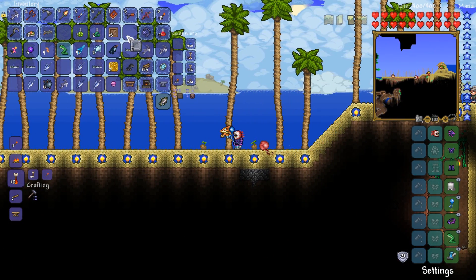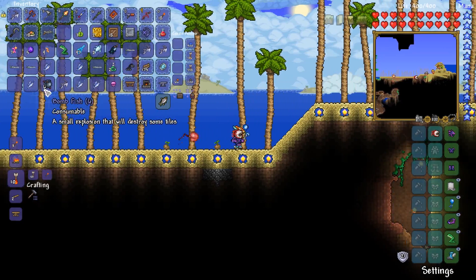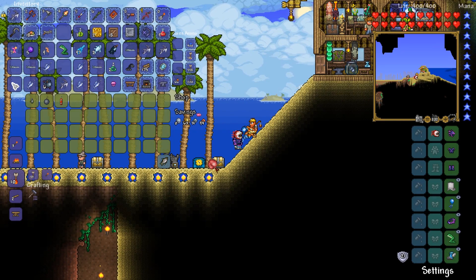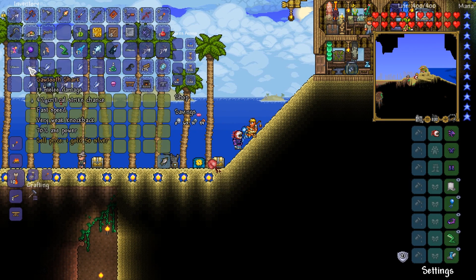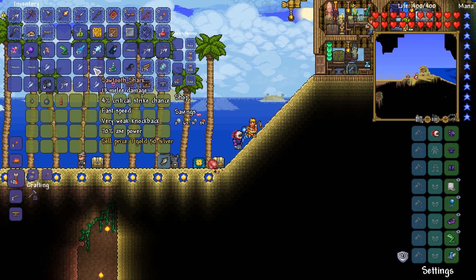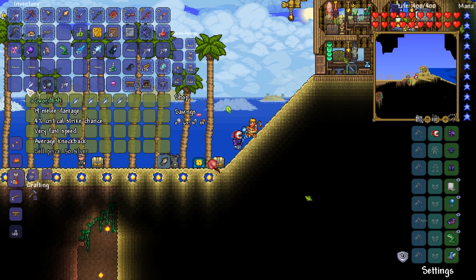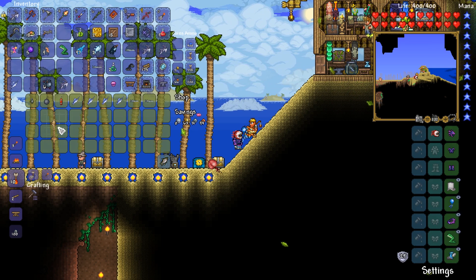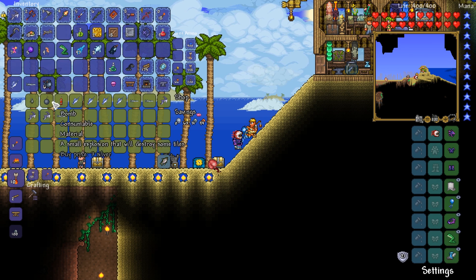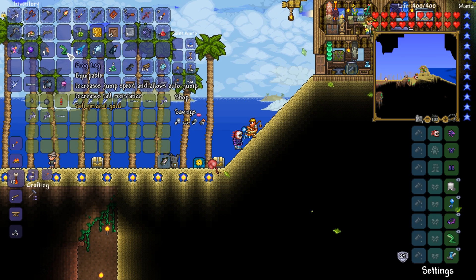This is the haul from today's fishing session — and God almighty, do we have ourselves a lot of stuff. 18 wooden crates, that's seven iron crates, and then two golden crates, as well as a frog leg and a whole bunch of other utility fish. We'll get rid of the trout, that, that, that. We'll keep one of the swordfish, get rid of the sawtooths, get rid of the reavers because we already have a reaver.